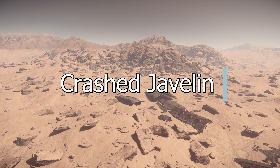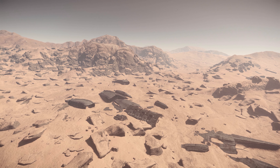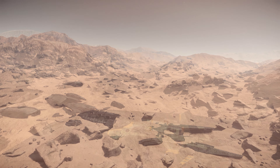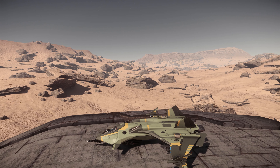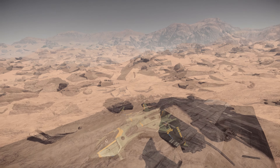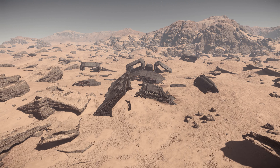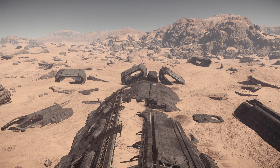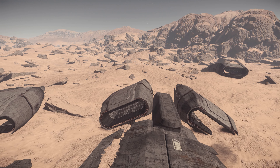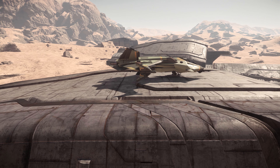The first location on the list is the UEES Flisser, the crashed Javelin class destroyer on Daymar. For anybody who follows Star Citizen, you might be aware that the Javelin is an absolutely gargantuan ship, and you can certainly get that sense of scale when you see the debris strewn about over the dunes of Daymar. Especially if you catch a sunrise or sunset, you're in for a treat at this place.